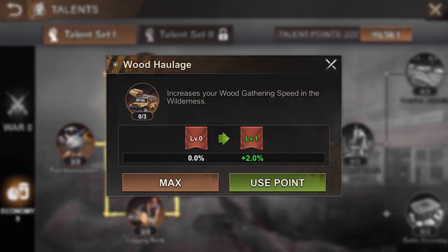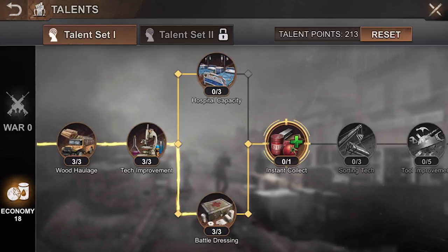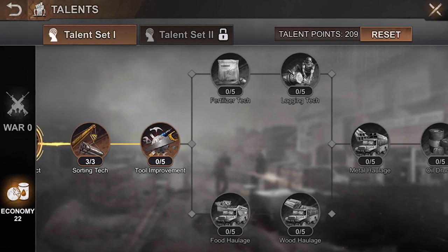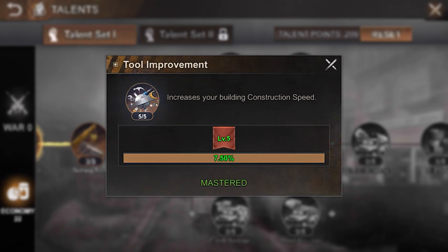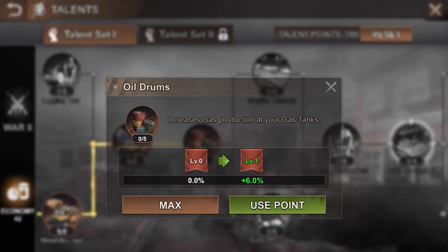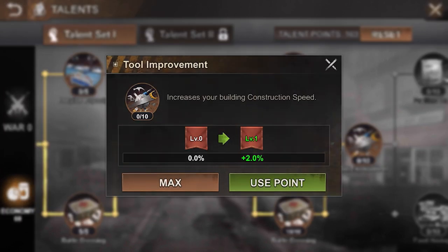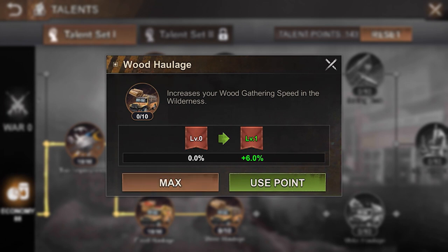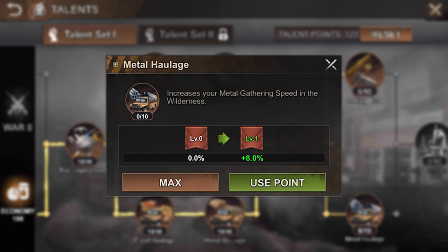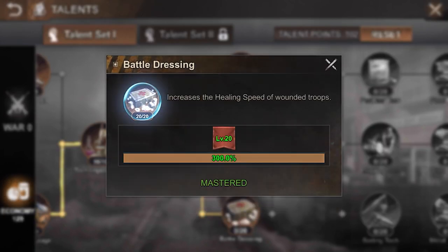The most important thing I want to do is utilize battle dressing, because that's going to increase the speed that I can actually heal at. Those 98,000 troops that you saw were going to take two days and 17 hours — once we get through this I'll show you the difference it makes. I'll also be able to leverage instant healing.